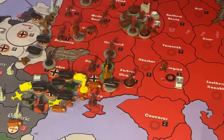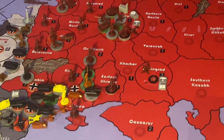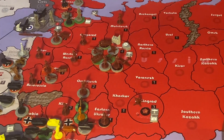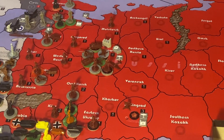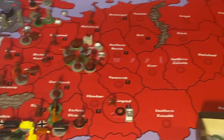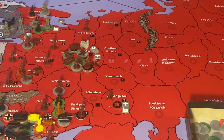Germany took East Poland, Bessarabia, and western Ukraine. They also used their special attack ability where they put all their units at plus one and all the Russians at minus one, to take Karelia with Finnish and German forces.